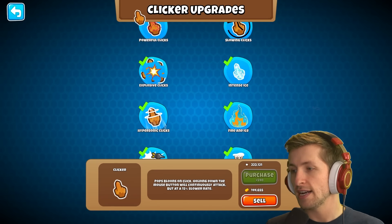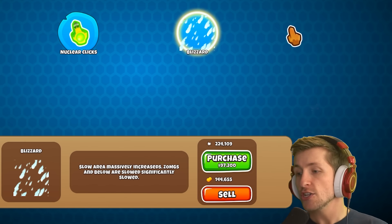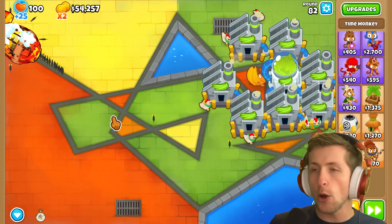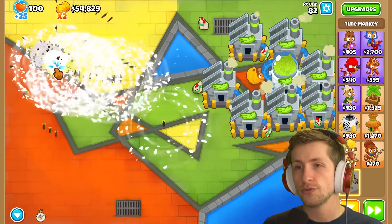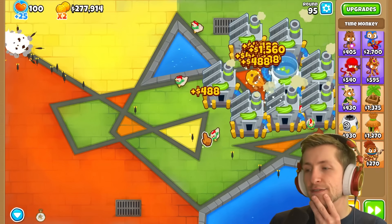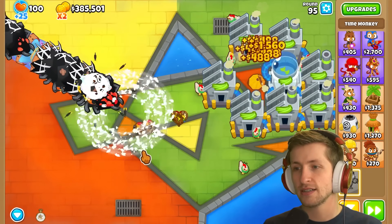This mod is way too busted — it's way too good! For the final upgrade we have blizzard: slow area massively increased, ZOMGs and below are slowed significantly. Wait — they're slowed even more than they already are? Actually they're not slowed, they're stunned — that's a big difference! Let's go to round 95. I haven't clicked yet — here we go — one click does this much damage.